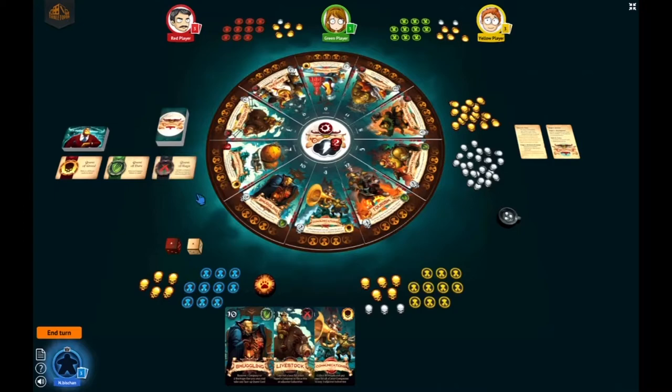Let's start with the setup. On Tabletopia a lot of this is automated, but let's run through what the setup is. The first thing you do is roll the dice to see who goes first. In this case the blue player is going first and is now known as the Oracle. They will also receive the first player token.